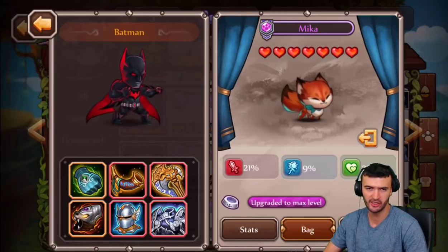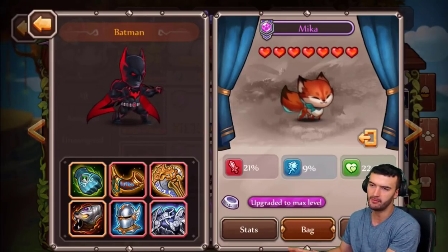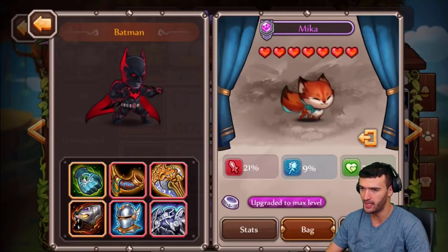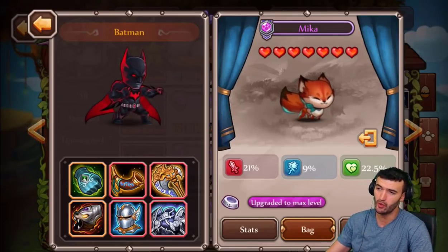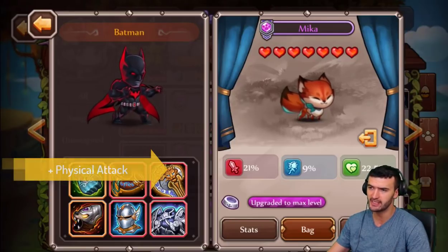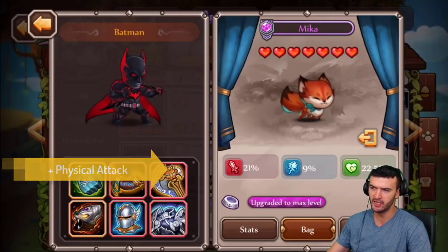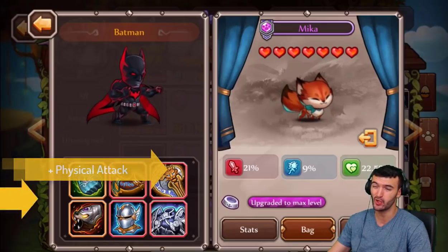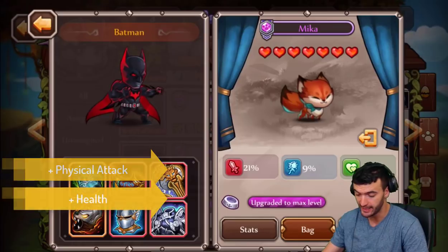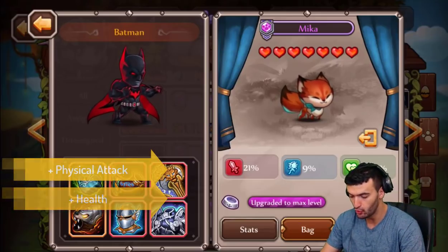Now we're moving on to Mika. Initially Mika was one of the best pets in the game. Mika is purple but very, very powerful. I've got my Mika on Batman. Check out the physical increase — 21% at 7 stars. It's the highest physical increase in the game. Mika is perfect for all your DPS physical heroes. Mika gives you 22.5% health plus 21% physical, which is insane. That's why I personally feel Mika is the best purple pet in the game.